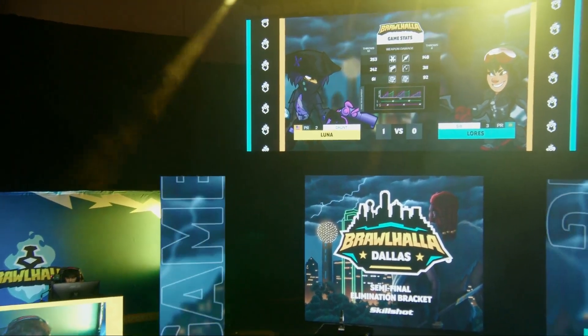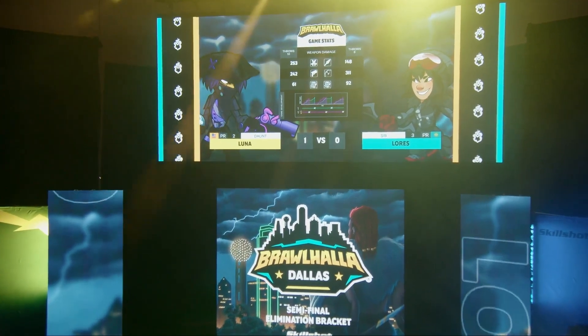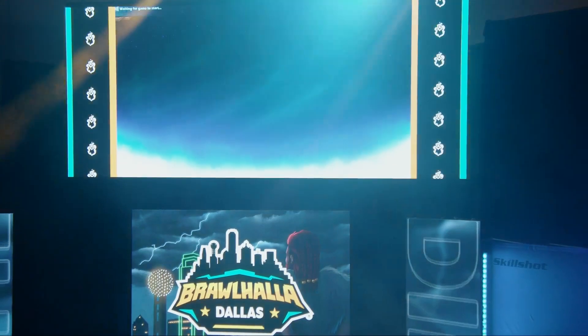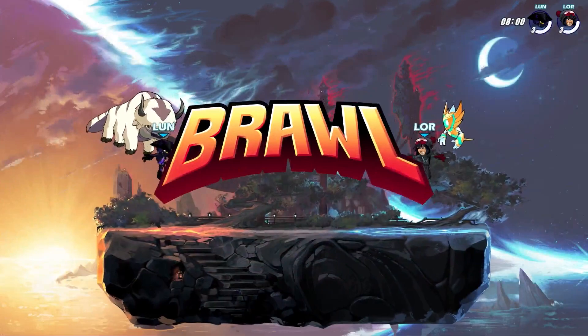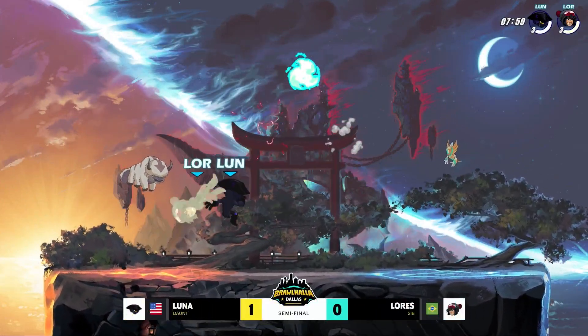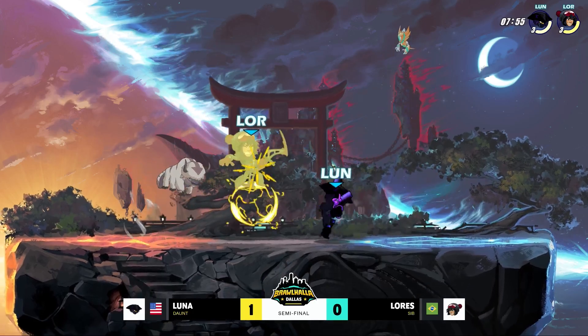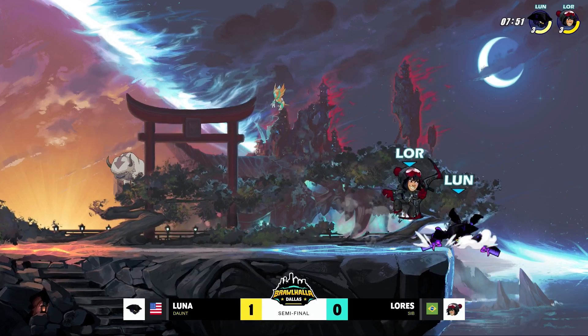But great recognition from him — he got that dodge down read from Lourdes where he got that second neutral light, immediately goes into the recovery, doesn't try to reset. He's just like, I got my opportunity, I got my KO. And looking at the damage spread between Lourdes' two weapons, we've been talking about the spear a lot, but that game he put 311 on the bow.